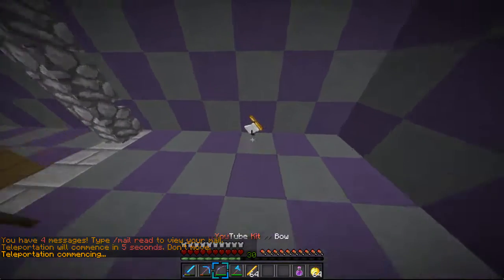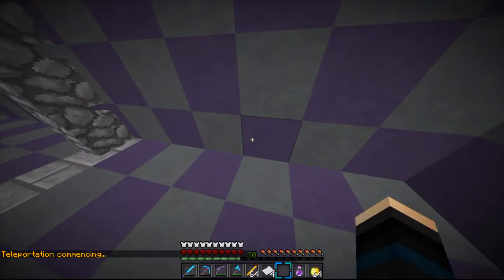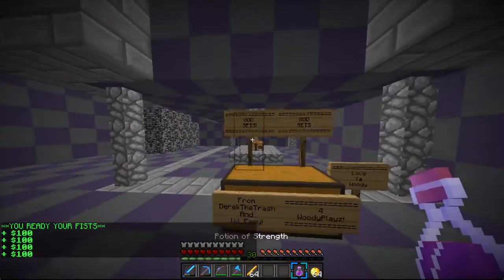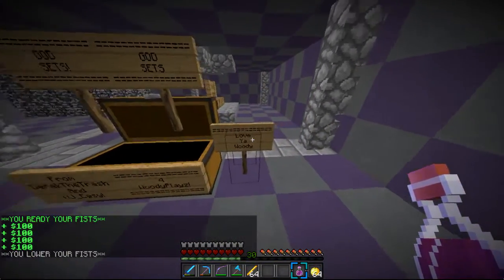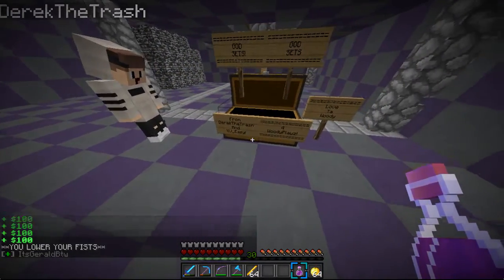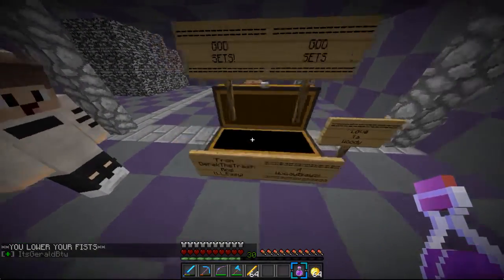Okay here we go. What's this little paper over here? Banknotes - $100! Heck yeah boy, I'm gonna take those. Oh, he got me god sets! Love you, thank you, from my faction members.